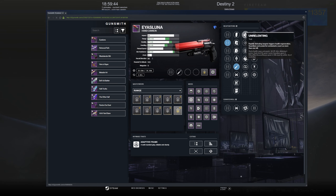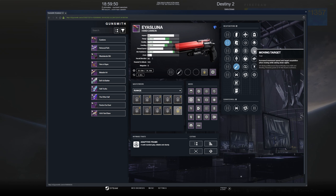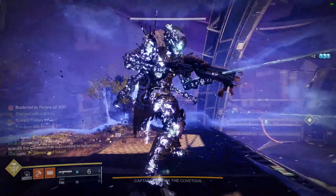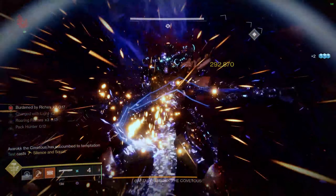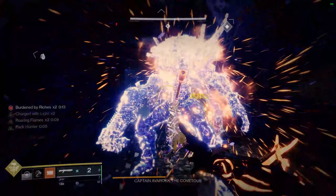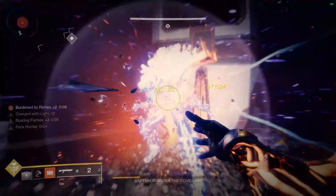So what does the Eyasluna do best? If I had to say what the Lunar does best, it would be that its perk pool is not overly punishing. It has very viable perk combinations both in the third and fourth column perks which make this gun very competitive. Its weakest perk being Unrelenting, which in my opinion requires the stars to align consistently in the Crucible to see any real uptime of this perk.